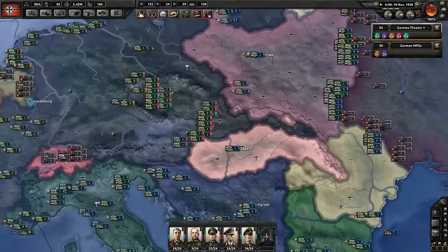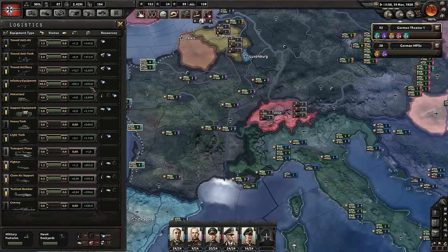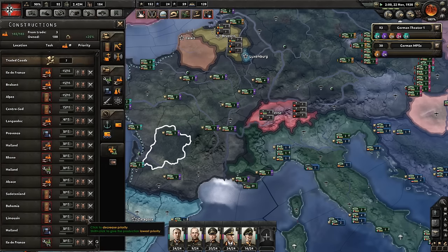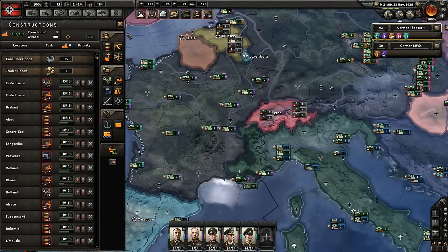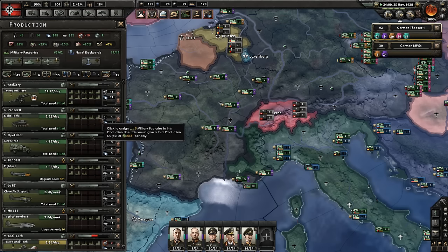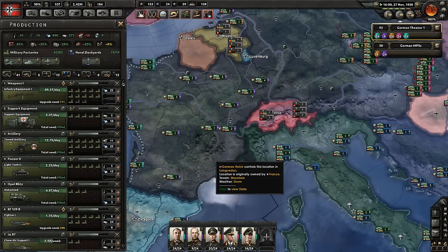I was just reading the tooltip wrong — sometimes I read those tooltips wrong. Never seem to have enough infantry equipment. 89.3% per day. We are low on — all the French factories are wrecked. Actually they didn't touch the military factories too badly. Let's move that one back up to the top and get it fixed up. We're always going to need more guns — more guns.